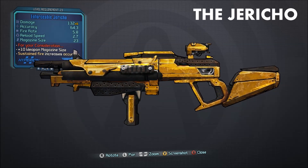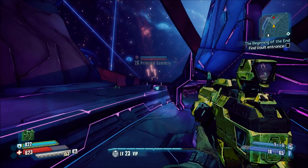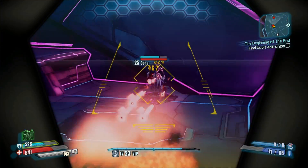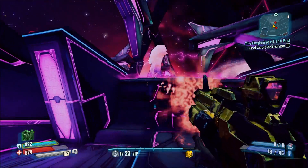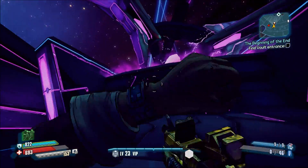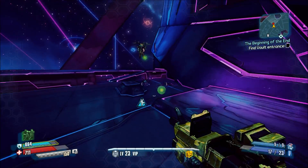This other one is called the Jericho. It's a cross between the bullpup and the Torgmata shotguns — it's got the fire rate of the bullpup but the projectile similarity to the Torgmata. I called it the Jericho because it reminds me of the Jericho missiles from the first Iron Man movie.